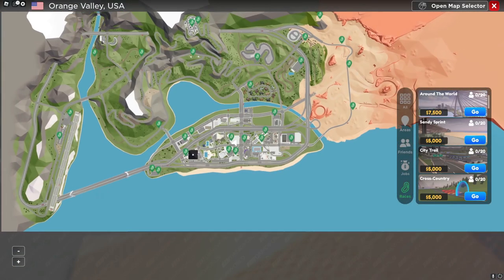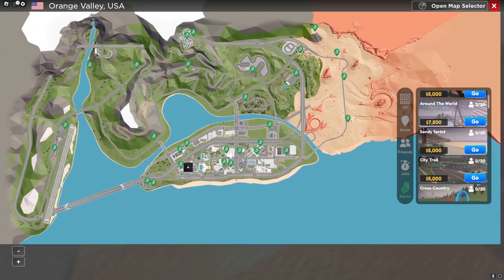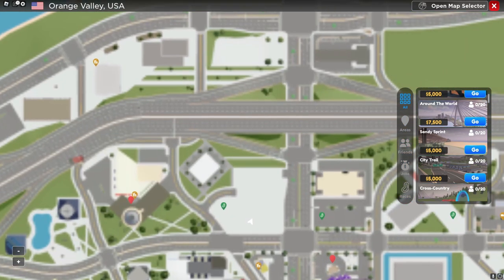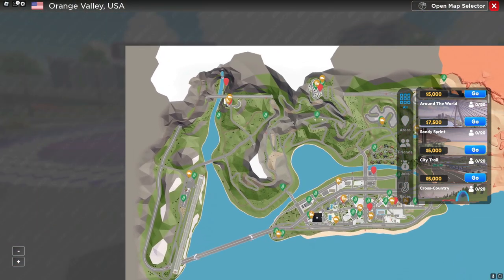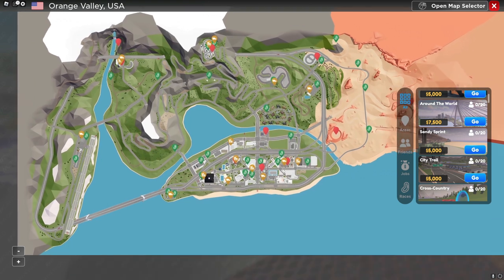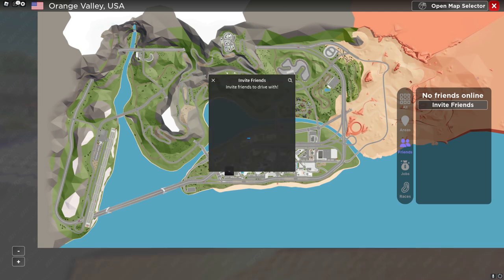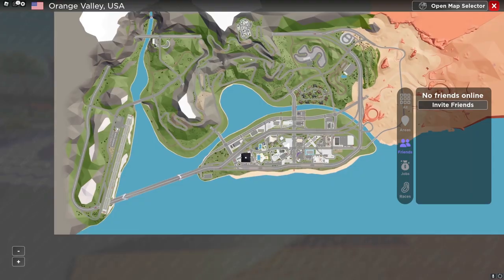They also have a new GPS system which shows the whole map, and you can go wherever you want on the map now. It shows exactly where the races are, all the food and trailer deliveries, and all the specific locations. You can also invite friends into the game and teleport through this area as well.